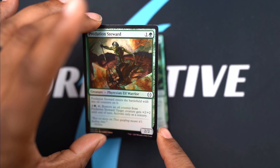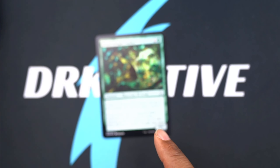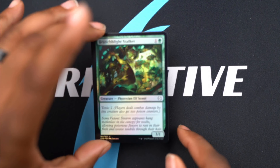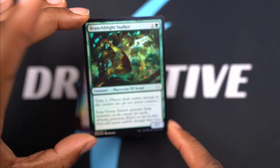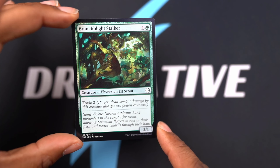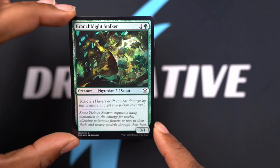Predation Steward. Branch Blight Stalker - and it's got Elf, so I'm pretty sure an Elf tribal deck will find a way to slot this in somehow.